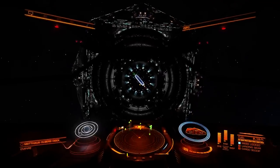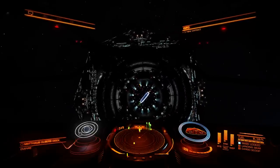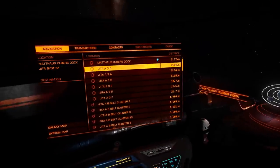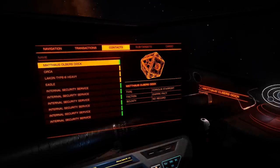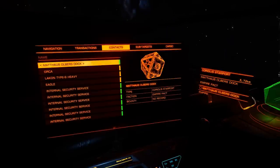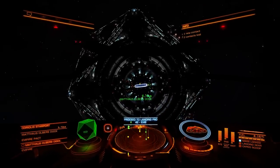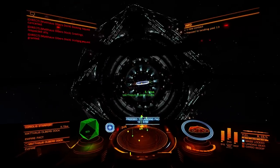Now what we're gonna do — we're gonna do the landing procedure right away. To land on the station, you can't just go inside because the station will destroy you for trespassing — you don't have permission to land. What you have to do is press key number 1 on your alphanumeric keyboard. That opens the left panel — the targeting panel. Then go under Contacts, select the station — Albers Dock — press Space to open the menu, and request docking. Docking request granted.